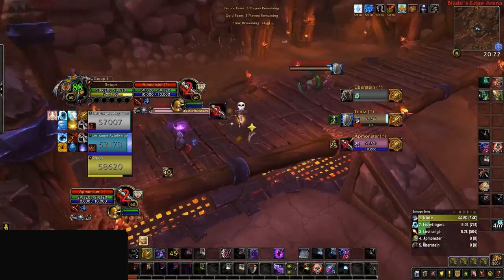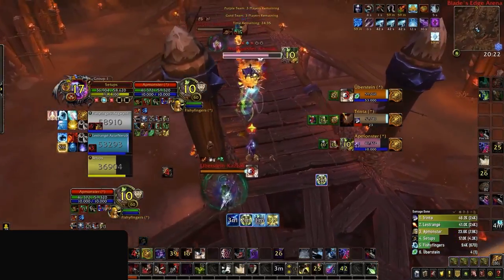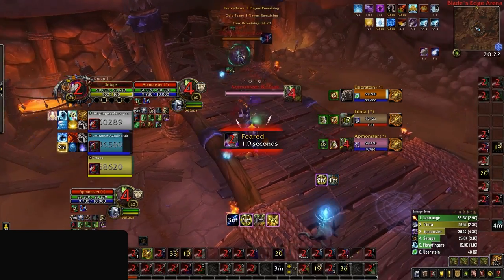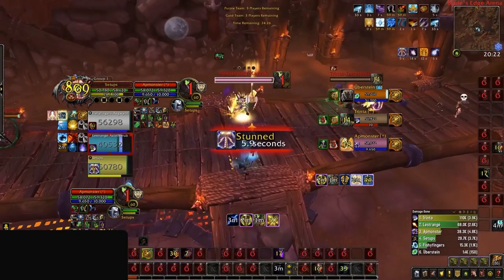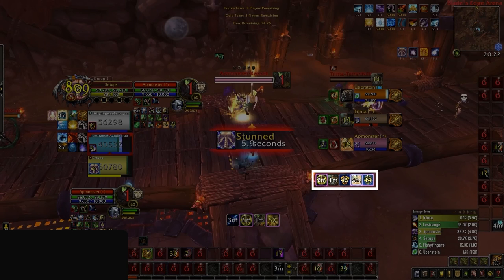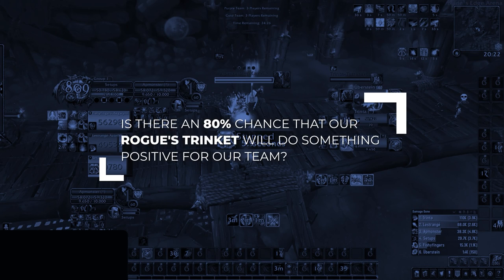Let's explore this concept further by looking at actual gameplay from our Road to Glad series, where our rival-rated rogue had some questionable trinket choices before his first week of coaching. Even if you know nothing about rogues or this specific matchup, let's see if you can figure out if he is following the 80% rule. Here is the moment our rogue gets stunned by Hammer of Justice. The enemy team has popped CDs which can indicate a trade is needed, but currently the warrior is off chasing our priest. If we look at our Gladius, the enemy team still has all of their trinkets available since we are still in the early stages of the game. On top of that, our priest is currently free to act and isn't under any form of CC. Does our rogue's trinket have an 80% chance of producing a positive result?